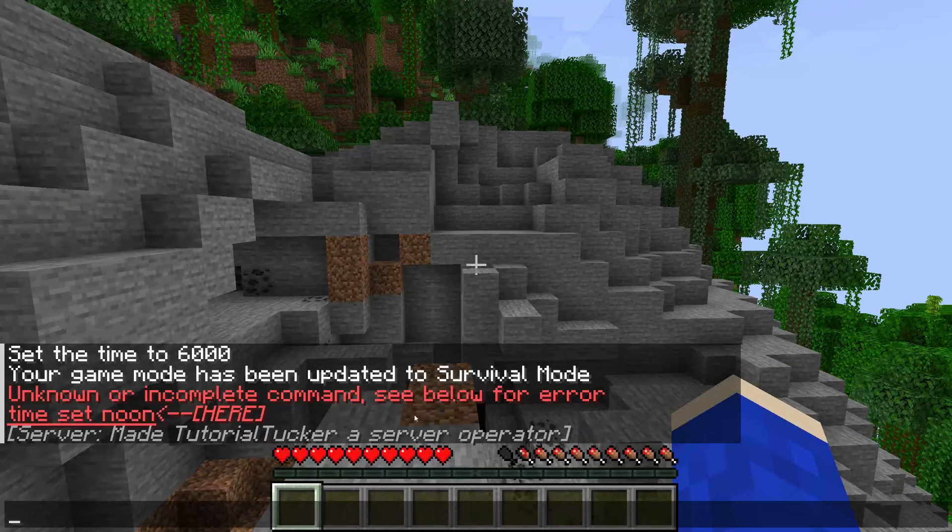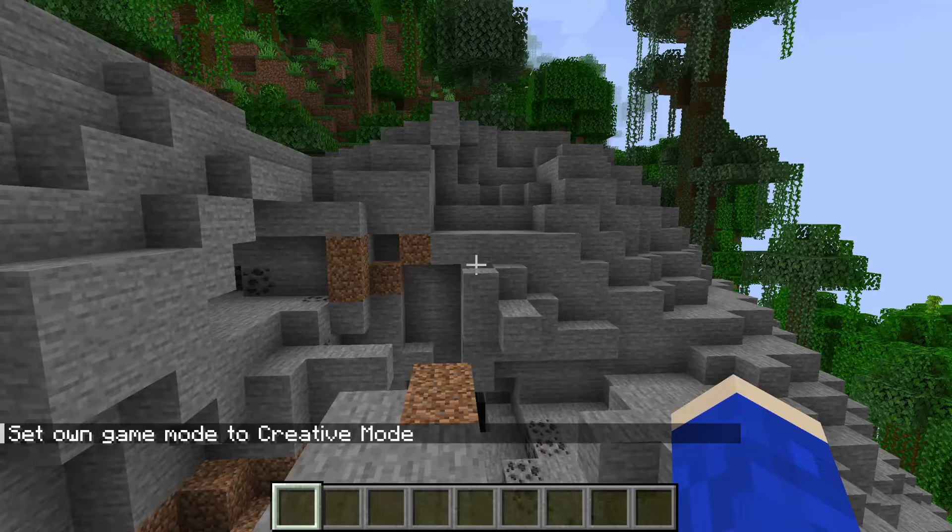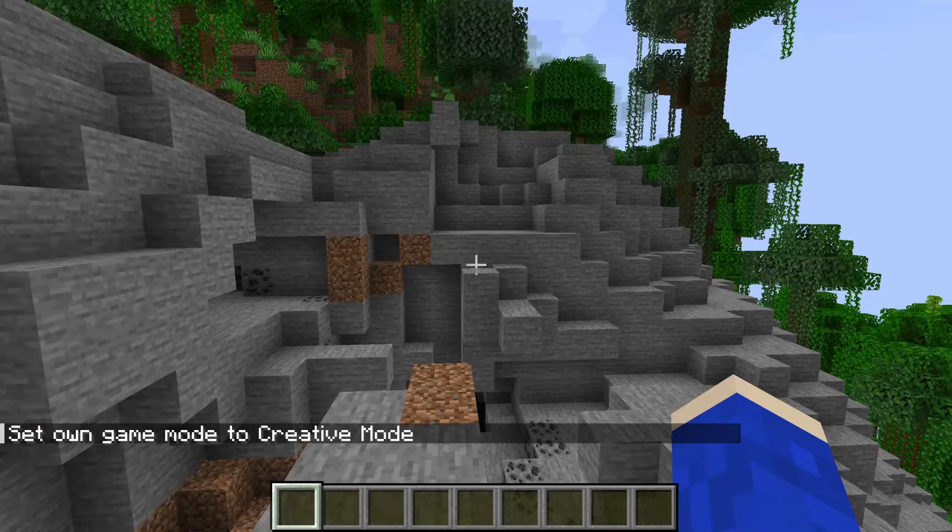Back in Minecraft, if I try and use a command again, as you can see it says made TutorialTucker a server operator. Let's try and change my game mode to creative — and as you can see I now can. That's literally it. That's how you can use commands on Aternos — change the time, ban people, loads of other awesome stuff.